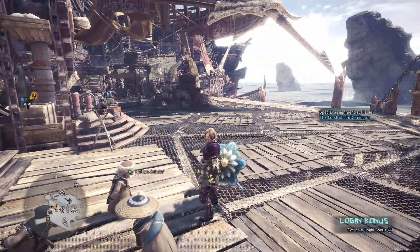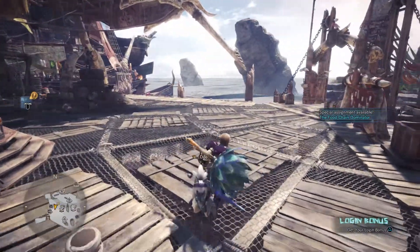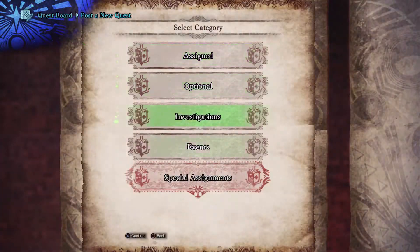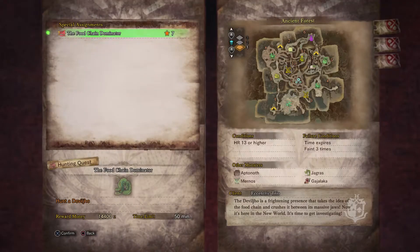Talk to the Jovial Scholar again and this time he unlocks a new mission for you. So head out to the notice board, under special assignment, and complete this quest — the Food Chain Dominator.